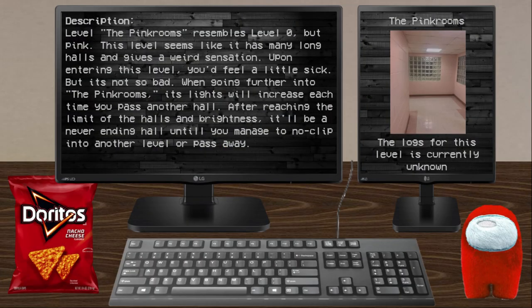The Pink Rooms. Survival difficulty: Class 2, safe, unsecure, lower entity count. The logs of this level are currently unknown. The Pink Rooms resembles Level Zero, but pink. The level seems like it has many long hallways.